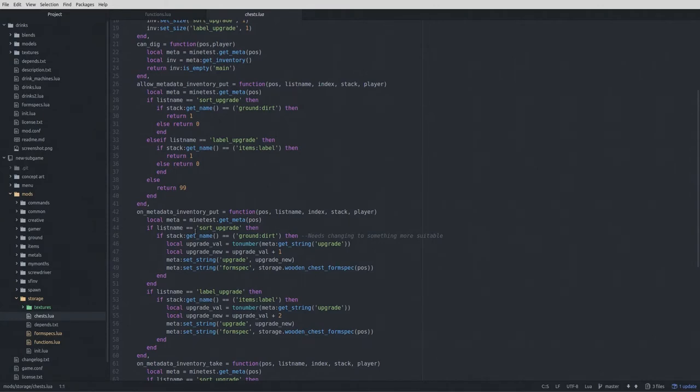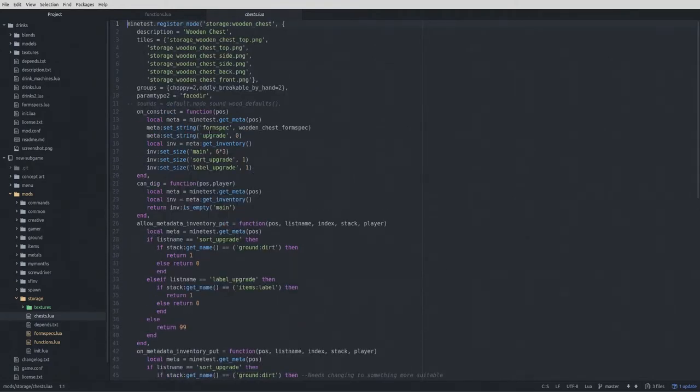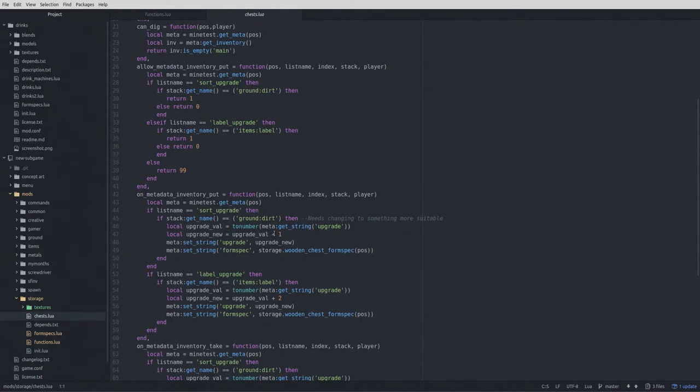On on_metadata_inventory_put, this is where we actually do the magic. If the inventory was put into the sort upgrade, we check the item name. If it's ground dirt — my comment needs changing to something more suitable — we check the upgrade value, which on creation is set to zero. If we put dirt in, we add one and set the upgrade value to the new value, then run the form spec function, which checks the value we just set to decide which elements to display. With the label: if dirt is in and upgrade equals one, we put the label in, pull the value of one, add two to get three, and run the function — it says 'value of three, display all portions of the form spec.'